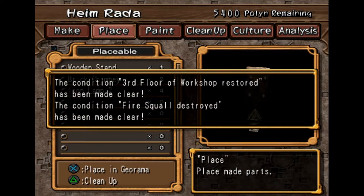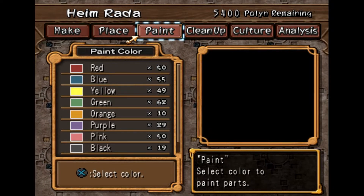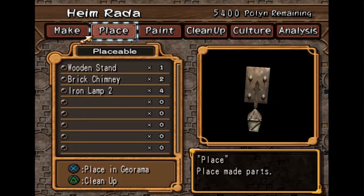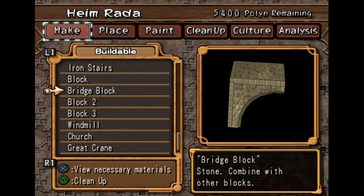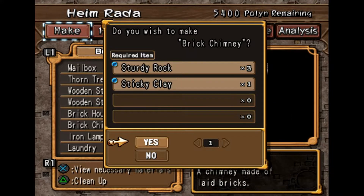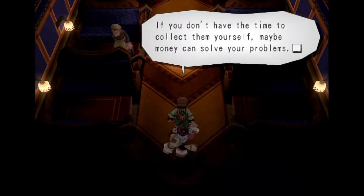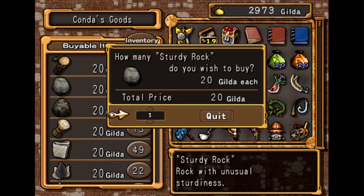Fire Squall destroyed - I believe that's the airship that, what's-his-face is on. Well, what do we have? We already have two brick chimneys, so we need to make three brick houses. So we need 21 more sturdy rocks. I actually want to make another chimney, so we need 24 more sturdy rocks. Maybe money can solve your problems - sturdy rocks are really cheap. Let's just buy 50.